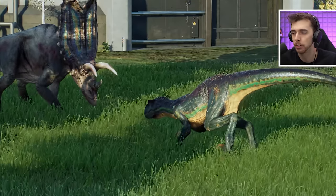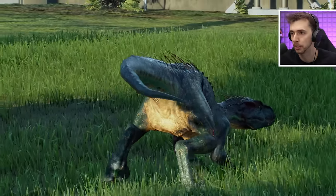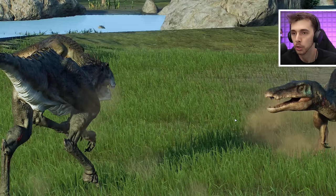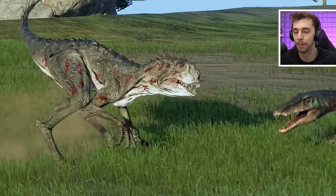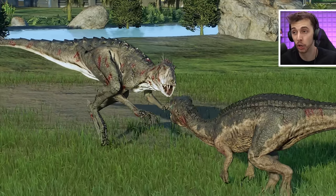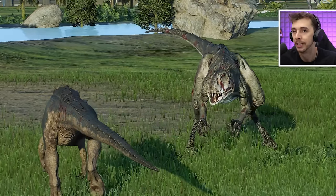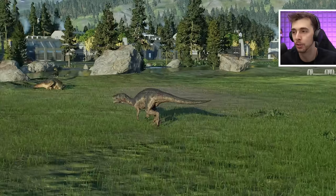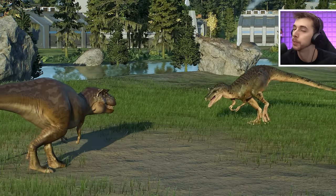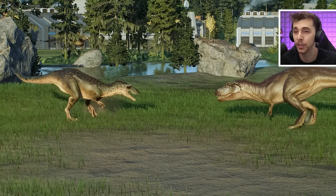Pentaceratops gets a second hit off! Yeah, that's done a lot of damage. Indoraptor not showing too much but Pentaceratops might get another hit. There it goes — another hit! Is Indoraptor going to be losing? It's about a medium. Pentaceratops looking the worst here though. Scorpius Rex and Baryonyx resuming their battle — Baryonyx got the first hit off. Scorpius Rex not looking good — this could be the final fight for Scorpius Rex.